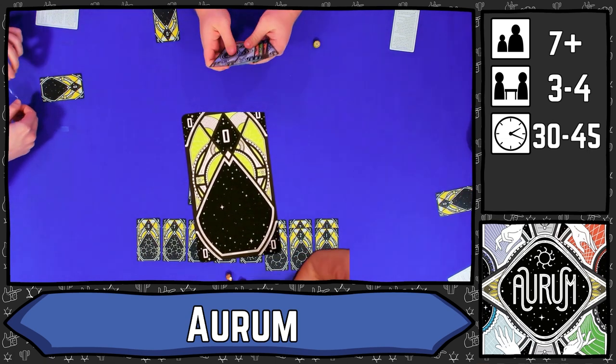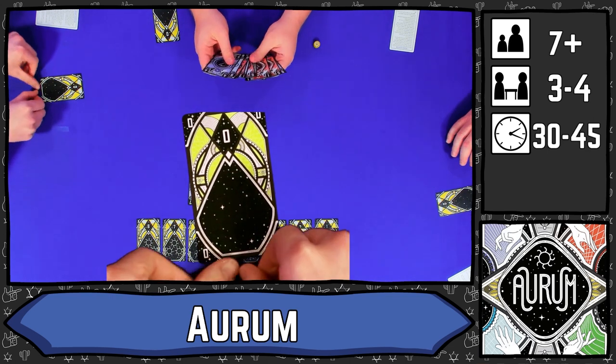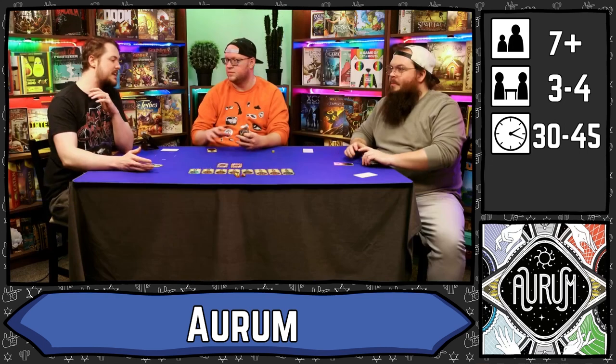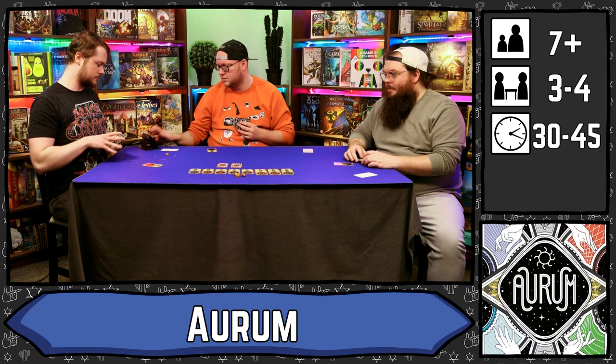Gold cards are the trump suit, because this is a trick-taking game. If you don't understand trick-taking games, that's okay — we're going to teach you now. We start with the first player, who is going to play a card. There is a first player token; this will move clockwise every single round. I will start as the first player.